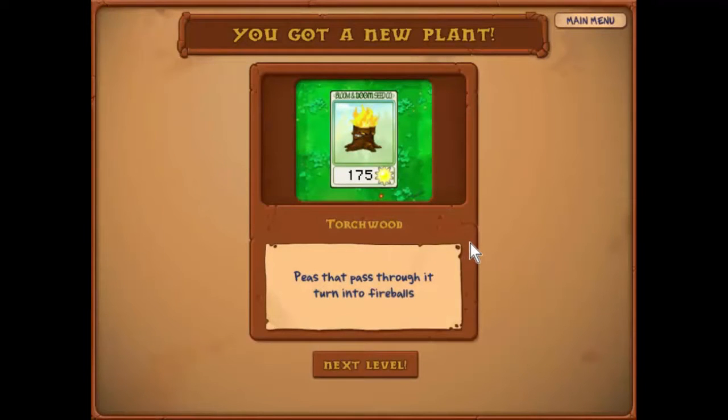Torchwood — peas that pass through it turn into fireballs. Well there you go ladies and gentlemen, I think that is enough for this episode. Next episode perhaps we'll use this and see how it changes the battlefield. So until then, thank you and good night.